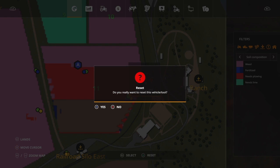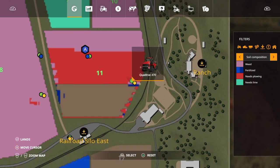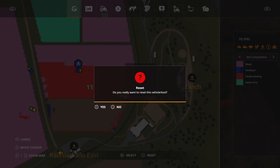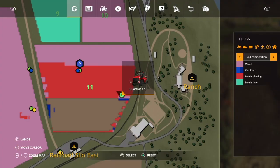Now, if you're actually in the vehicle, it will not let you reset, so you will have to go and move to a different vehicle, at which point you can reset it and the vehicle will reappear back at the shop.